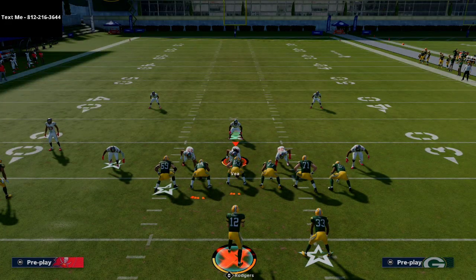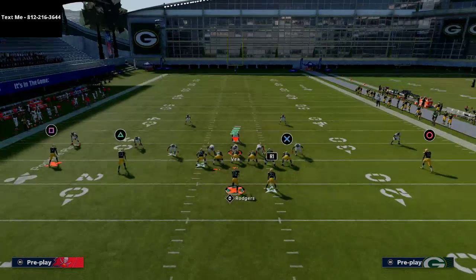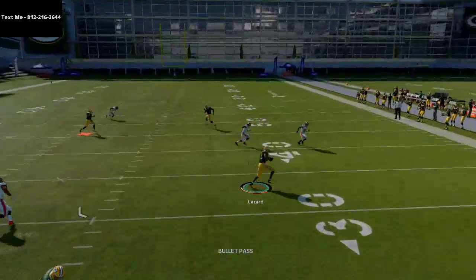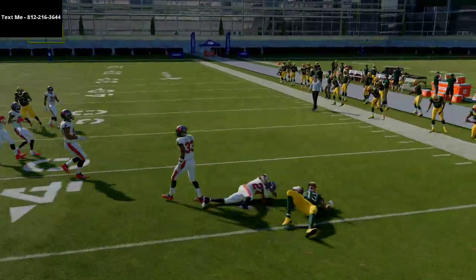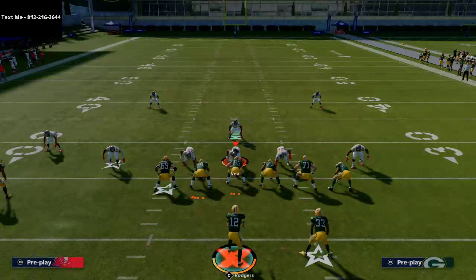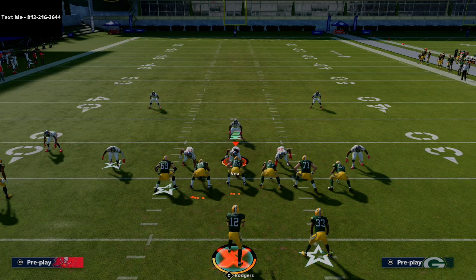That's this Gun Doubles mini scheme out of the Running Gun playbook. I think it's the best Gun Doubles in the game because of how powerful PA Zone Read is — especially against cover three, you have such good quick reads against the blitz, it's a really difficult play to shut down. There's a lot you can do with it, and then of course you have all of those running plays off of it, plus more passing plays in that playbook that are very effective.